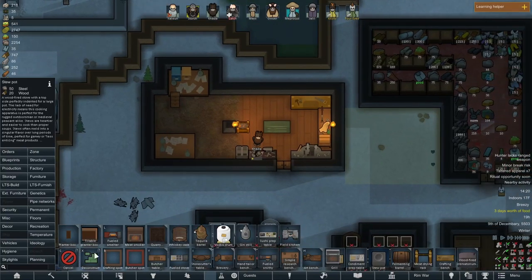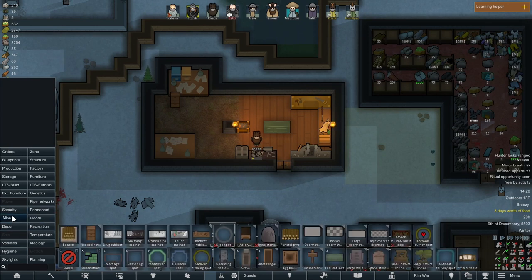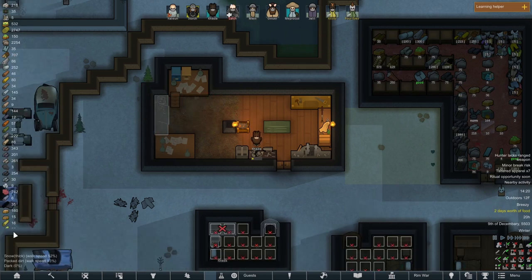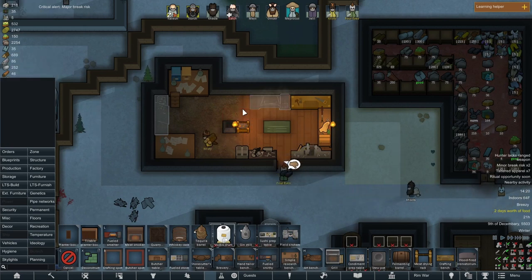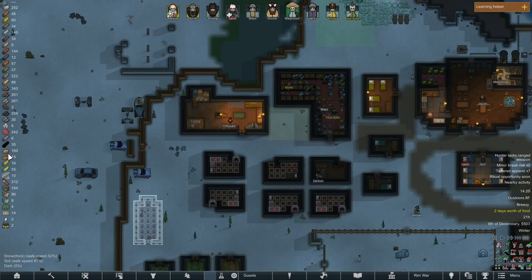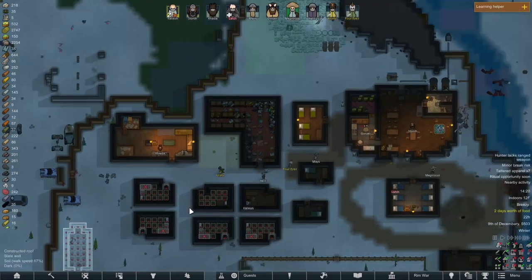Where do we get the thing to write the books? There it is — a writing table. Let's build one of those in here. Let's also build a smelter — then maybe we can start getting rid of some of these ridiculous amounts of weapons we have just sitting around that nobody wants to buy.